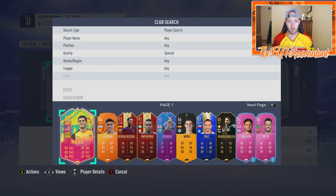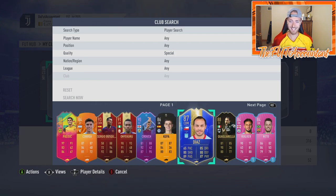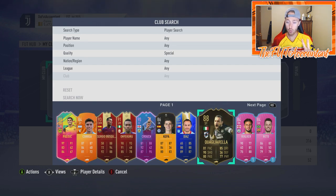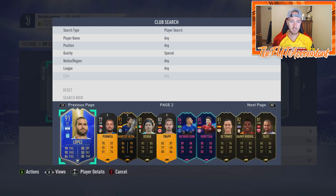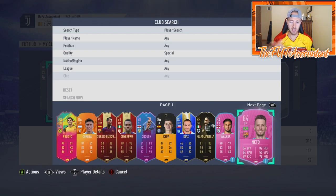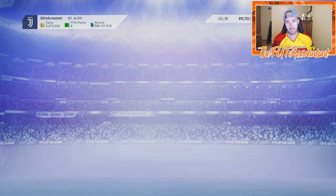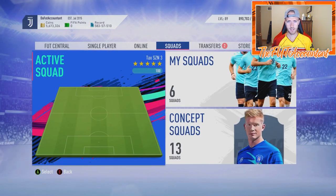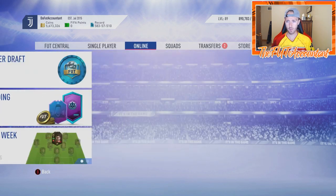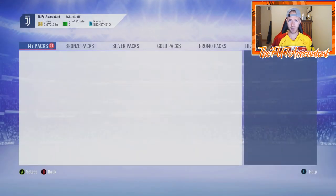I wanted to start this video off by showing you guys some of the cards I've packed from this SBC — I've gotten Pulisic, Kepa, Tatsu Diaz, and two Quagliorellas. I had a duplicate 88 rated Quagliorella inform from the 81 plus that I put into an SBC. I also got a 92 rated headliner Sommer and a carnival card. I opened 19 of these 81 plus packs and got 10 walkouts.